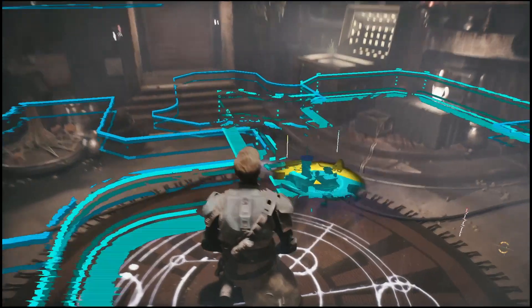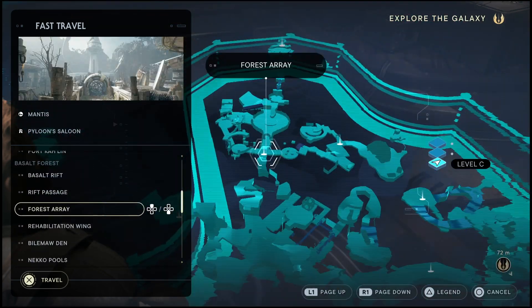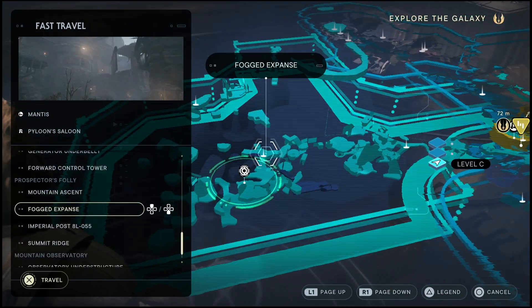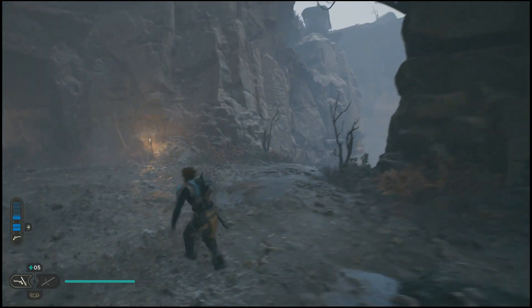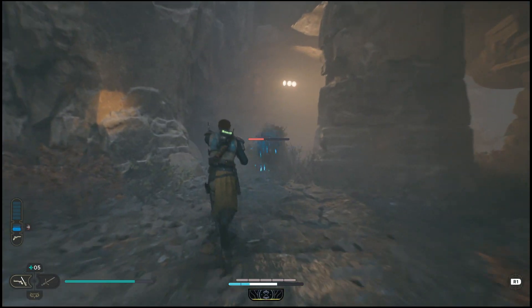All you'll have to do is go into fast travel — this is going to make things a lot faster. You should have all the locations to fast travel to unlocked once you have completed the main story. So if you have not completed the story mode, either complete it first or you're going to want to walk all the way over here. Either way, we're going to go to the Fogged Expanse. So if you have the fast travel point unlocked, just unlock it. If not, maybe just wait till you finish that story, otherwise you're going to be coming back here anyway.